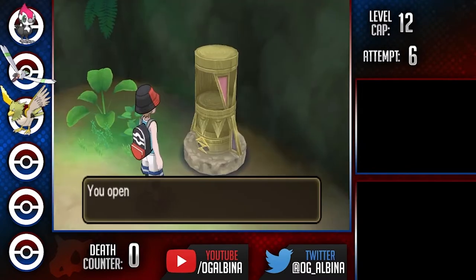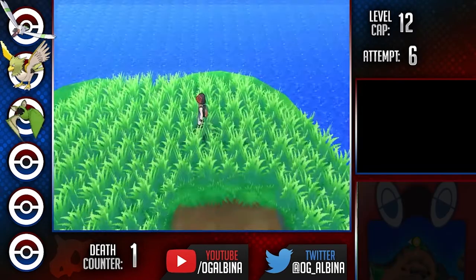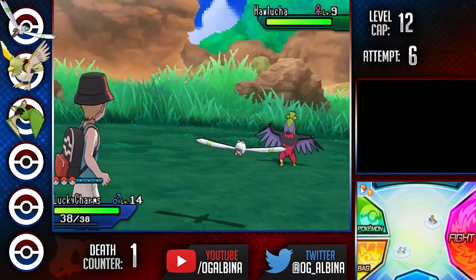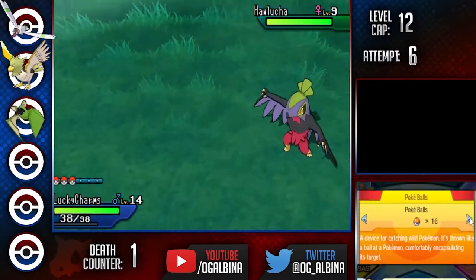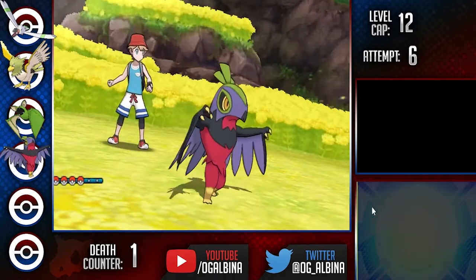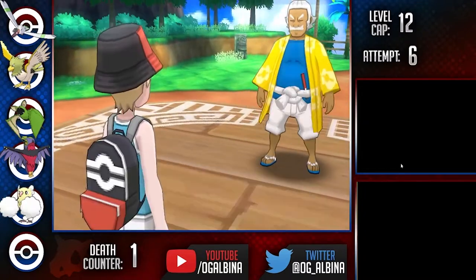Prior to the next island trial, we can grab three more encounters. First up is Zubat, which we named Cheerios. Next up is Hawlucha, which we named Cocoa Puffs — Hawlucha's dual typing is amazing and it has a great speed tier as well, bound to be one of our best encounters by a long shot. Lastly, we grab Oricorio, who is going to be incredibly important in this run — you'll see why later. We name him Frosted Flakes and get ready to take on Hala.